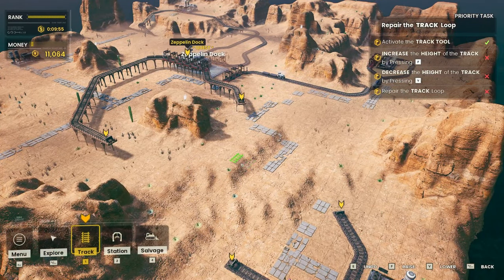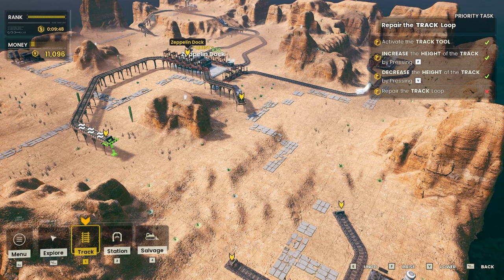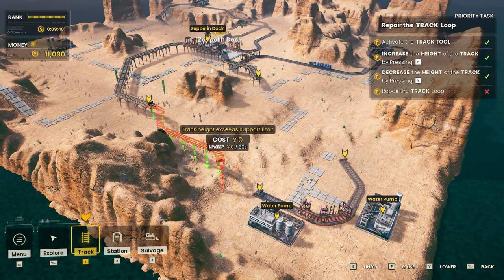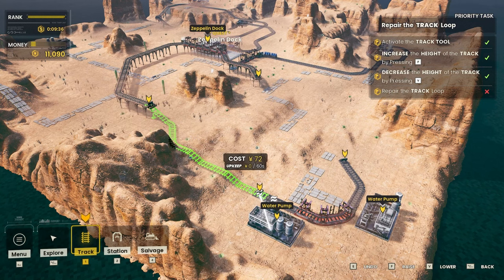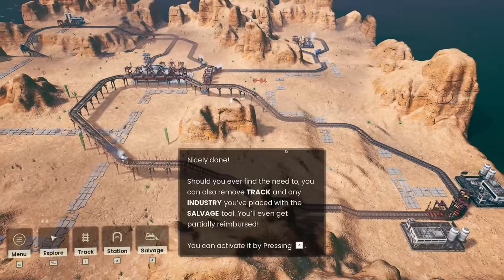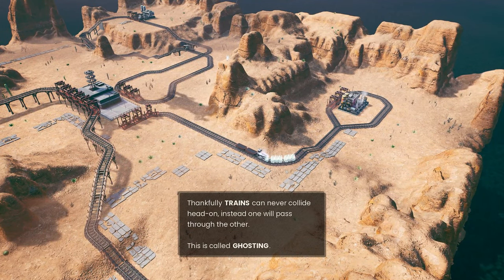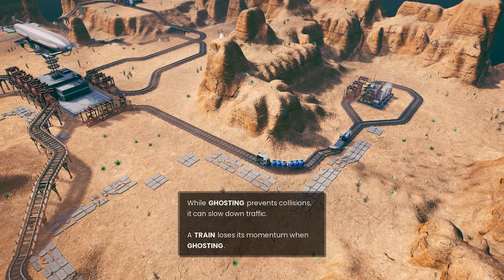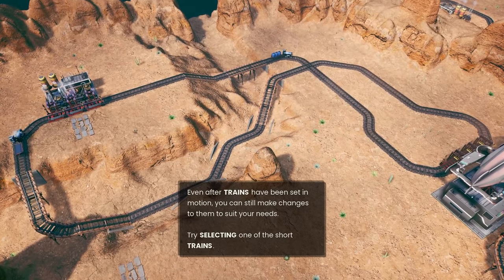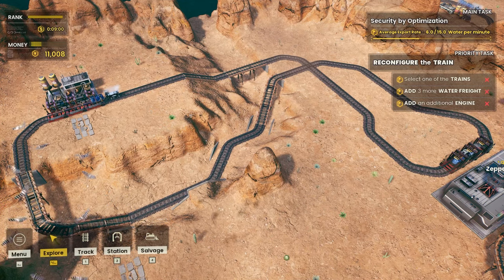We need to get the track tool activated. Increase it by pressing F, and then we need to also repair the track here. Where do we want to go to? I think that's looking A-okay. There's definitely going to be more to do. Trains can never collide — that's great news, but it will slow down traffic. So we want to try and avoid ghosting if at all possible. We can reconfigure the train, which is exactly what we're going to do.